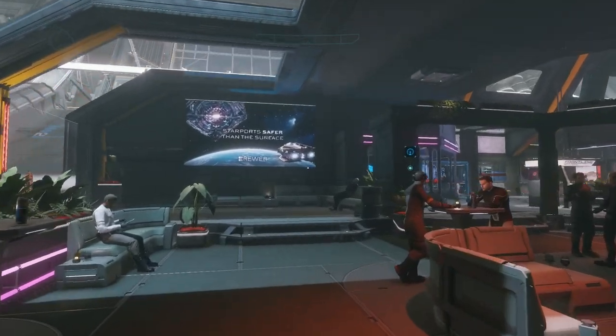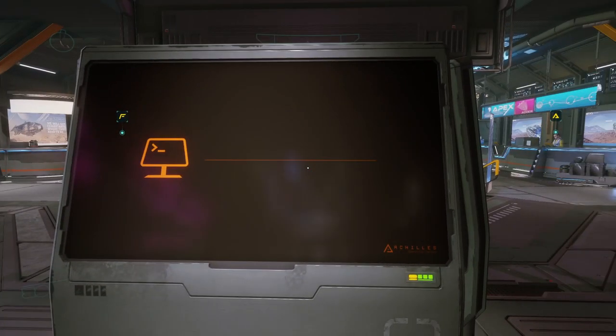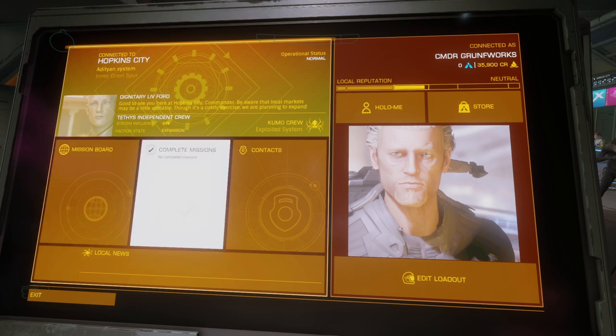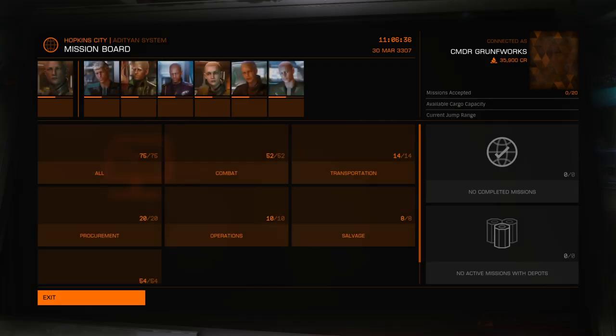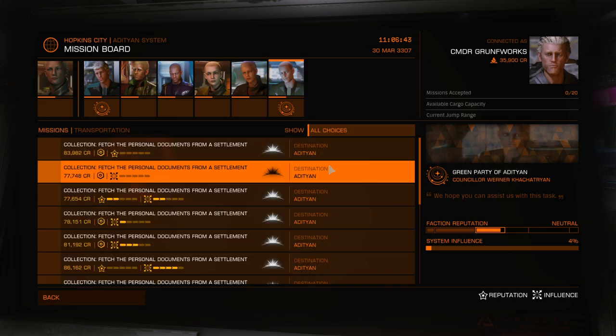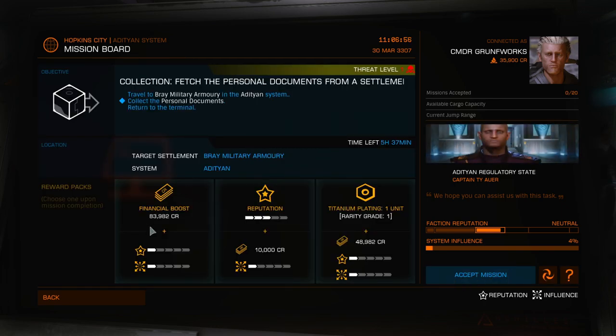This almost reminds me of the Star Citizen demo they did a long time ago. Let's go to the mission board and you can see yourself how it looks. So, transportation — I'm thinking of a transportation mission. Let's just take some regular 'fetch personal documents from a settlement.' They're pretty much all similar. Financial boost 83,000, reputation, and threat level one — that's apparently dangerous for whatever reason.